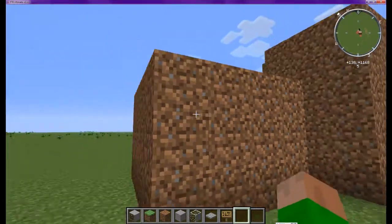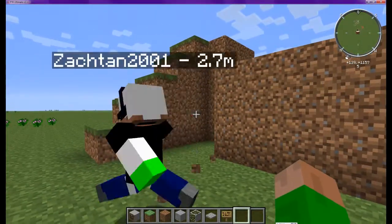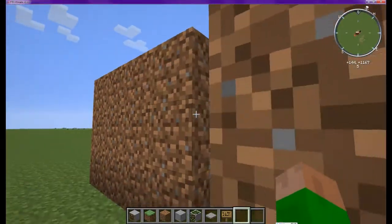And over here is a house, but as you can see, there are no entrances. But if I just — I can just walk right through it. This house is made out of ghost blocks.